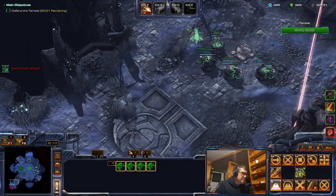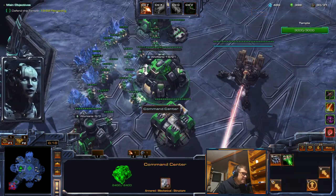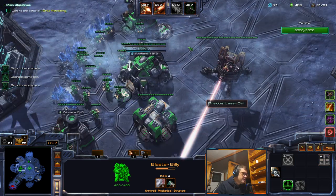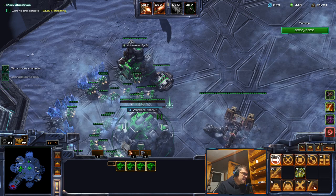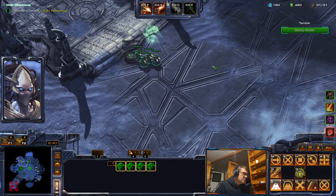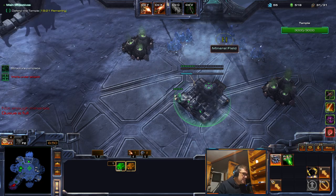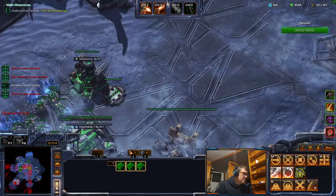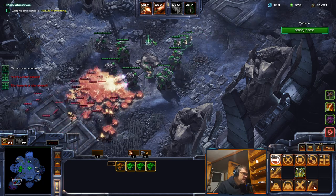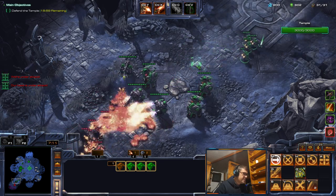We have air hybrid — in that case I'll build another one. We are clear here. Let's salvage that and start building our defenses over here. It will soon be ready for activation, but not enough minerals. SCVs. I think we have sufficient defense over here.